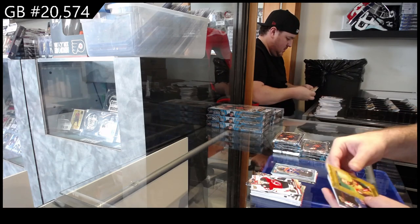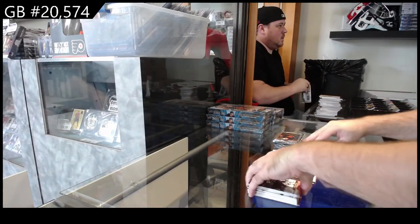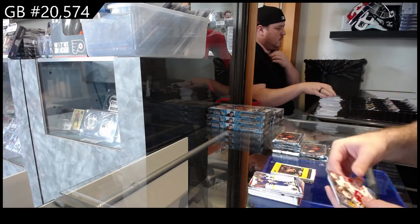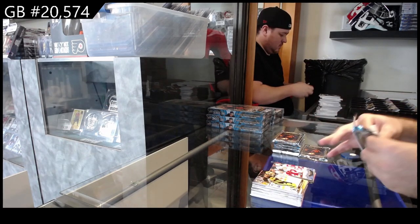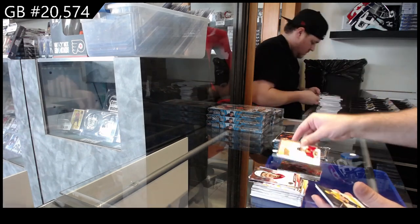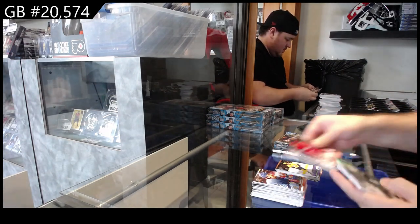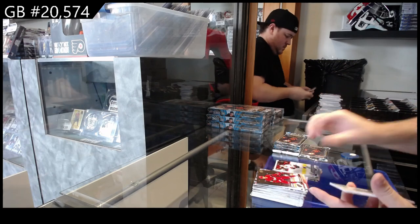The 285 Dre Saito for the Oilers, Ovechkin Portrait for the Caps, and a Lafreniere for the Rangers Canvas. 285 Konecny for Philly, Honor Roll for the Penguins of Crosby, and a Bergeron Canvas for the Red Wings. Star Zone of Burns for Carolina, Teacher's Pet of Kachuk for Florida, and an Evangelista for Nashville Young Guns.